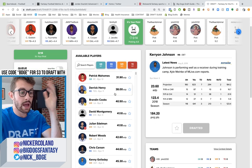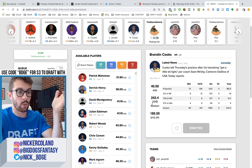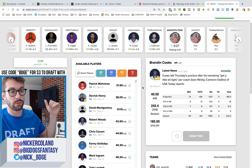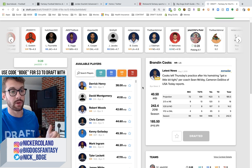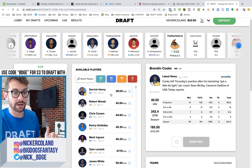Alright, so we're sitting here in the fourth round. This is exactly why I'm happy going with my three running backs — now I don't really have to worry about the position for a long time. Brandon Cooks is still sitting there: wide receiver 12 last year. I'm of the belief that Cooper Kupp is not going to be 100%. If you watched my must-own stacks video on Wednesday, I went in depth on why I like both Brandon Cooks and Robert Woods. If Robert Woods falls to me right now, I'm going to scoop him.